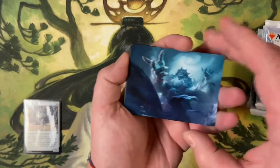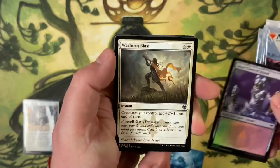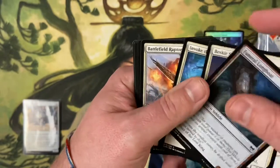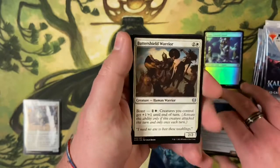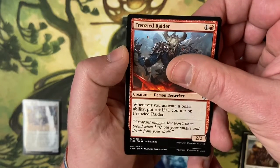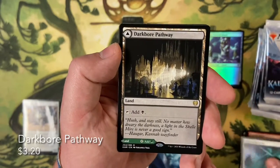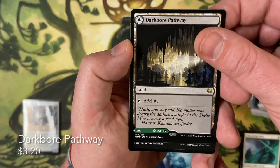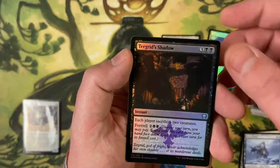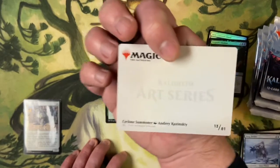First pack: we've got the Cyclone Summoner — that's the giant wizard guy — snow-covered island, and a foil. Some commons, Batter Shield Warrior, Frenzy Raider, another uncommon. Oh — rare: Darkore Pathway! I love getting the pathways. Then a common, foil uncommon, Tergrid's Shadow, and a Troll Warrior. You can see the bird — that was Cyclone Summoner, yeah.